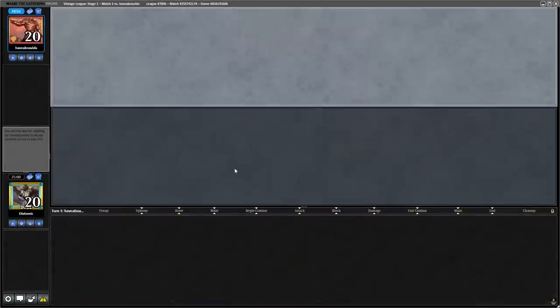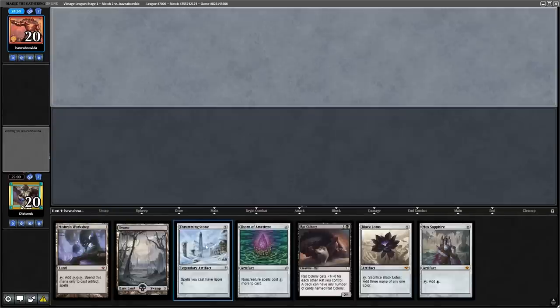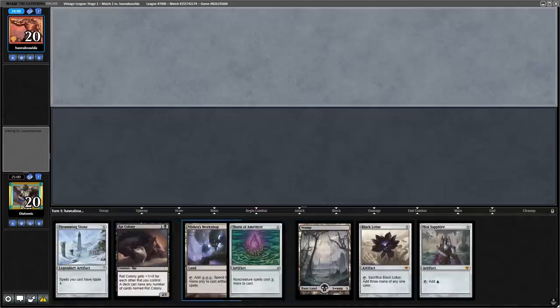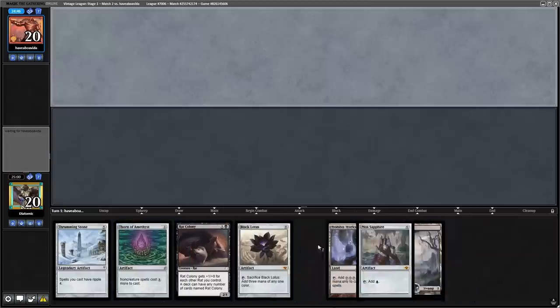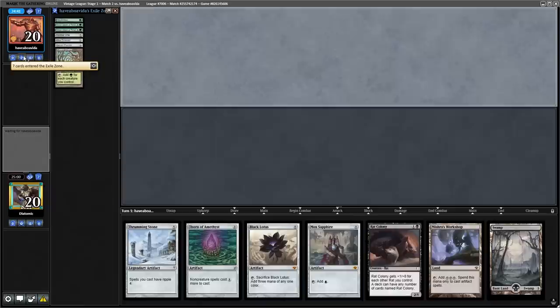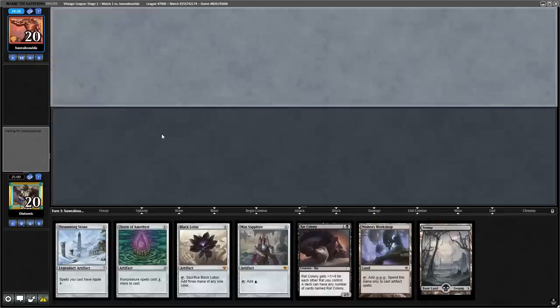Now let's move into the actual Rat Colony–Thrumming Stone combo on turn one. On the draw, for our opening hand, we have Black Lotus, Mishra's Workshop, and a Mox Sapphire, which gives us exactly enough mana to cast Thrumming Stone and Rat Colony on turn one. To make things even better, our opponent uses Serum Powder for their opening hand, implying that they're playing a Hollow One slash Bazaar deck, which means they don't play Force of Will.